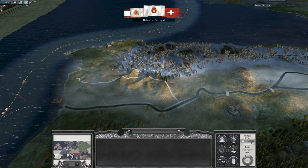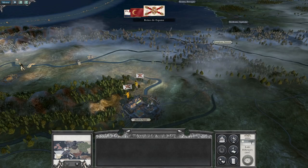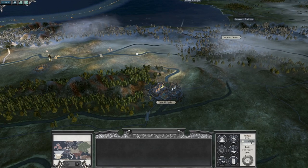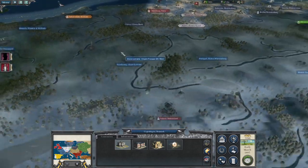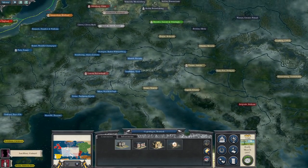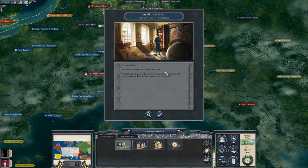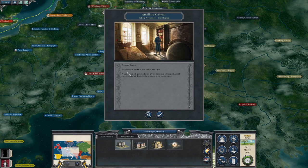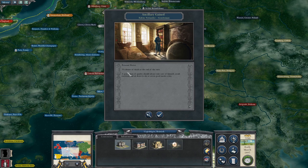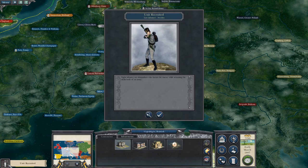France has surrounded Switzerland so everyone's at war with Switzerland - I got paid a grand to get involved, they're pretty untouchable now. An ancillary has been gained: my gentleman's got a five percent chance of death at the end of the turn. A personal doctor I assume reduces that, but five percent is still pretty high. More troops recruiting in Sweden.